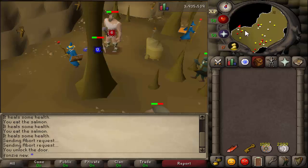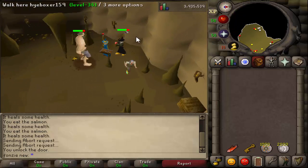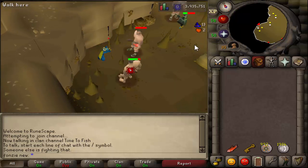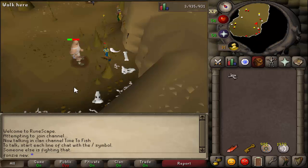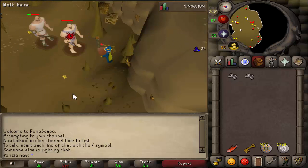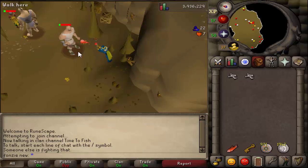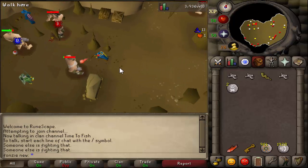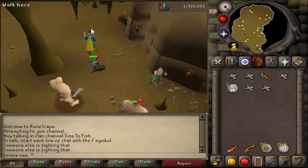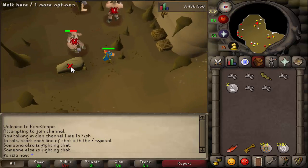In this cave you can safe spot the hill giants - when you use range or mage you can stand in an area where the monsters can't hit you, which I'm showing right now. I'll show you all the areas in this cave where you can safe spot. In the description I'll have a link to the Old School RuneScape wiki showing all the drops. Primary loot you want to pick up are the big bones and the limpwurt roots.